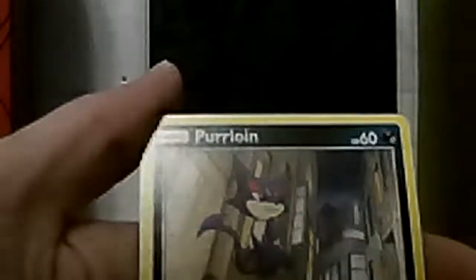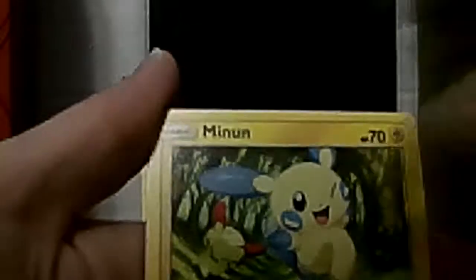One, two, three, four - energy. Venusaur again - that's pretty common. This one finally got a pair. This one's really common. Reverse energy - and the rare card is a duplicate of this one. Last booster pack and no shiny Pokemon.